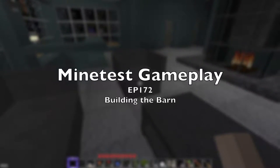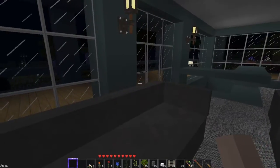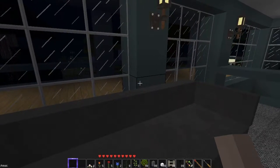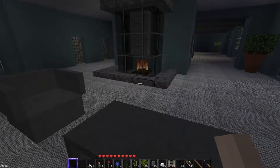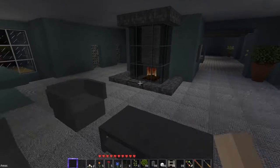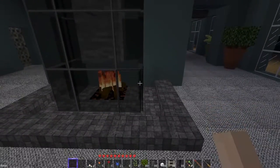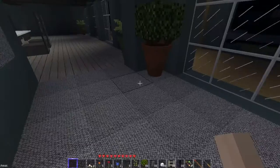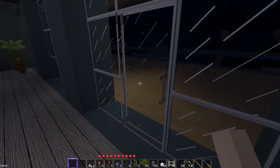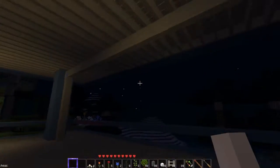Welcome back to another exciting episode of Mind Test gameplay. We are back doing the farm renovations. I put a lip around the fireplace, which really sets it off, and I extended the deck and put a beam in so the lower deck matches the upper deck.